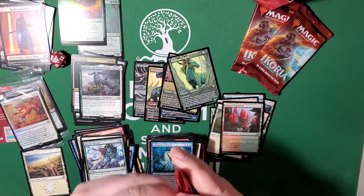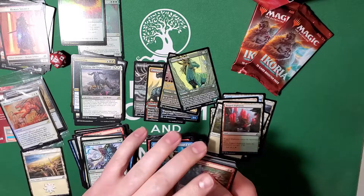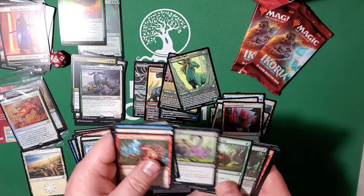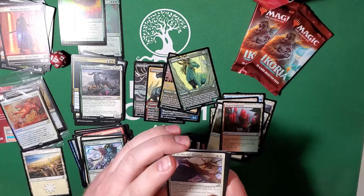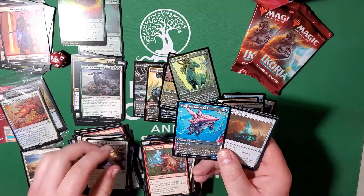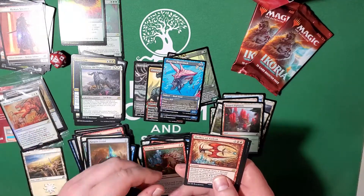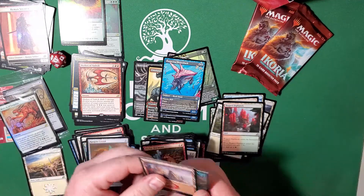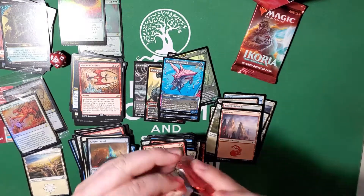Down to the final three packs — really hoping for a Narset, really hoping for an Iluna. Going to squish through these here. We got to the Will of the All-Hunter. Ooh, Pouncing Shoresaur — that is a cool alt art, I like that. And Mythos of Vadrok — so that goes with the other two. We have three promo Mythos now. Here we go, final two packs.